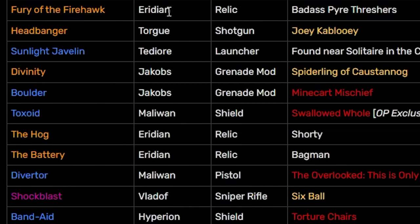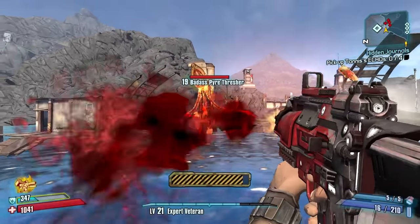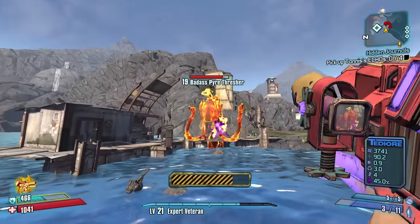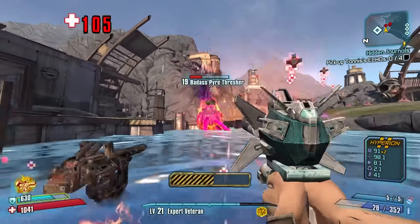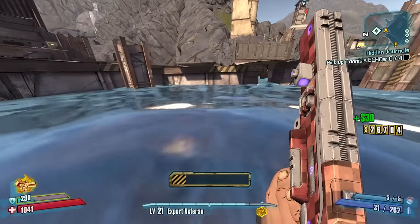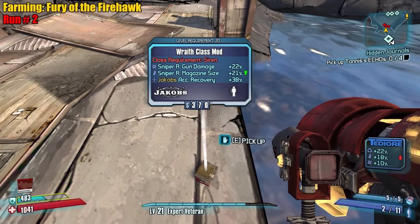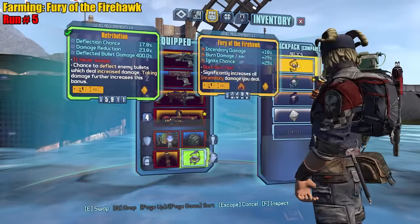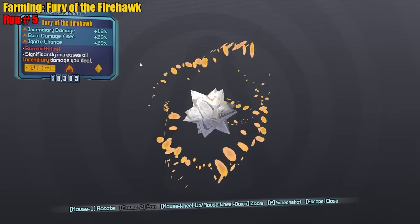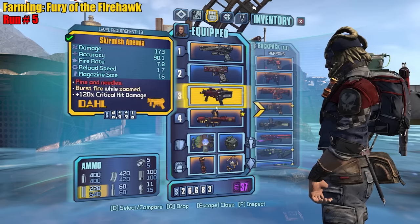The Fury of the Firehawk - it's a relic from the Pyre Thresher. We might be spawn locked. There he is - drop the thing, you won't. Launcher is not the strongest but it heals, which is cool. We did not get it. For Maya we have the Rape - a sniper con for Jacobs. Oh that's cool, brand new! He dropped it. Fury of the Firehawk - fire damage, burn damage, ignite chance. Red text: 'Burn with fire.' It's a fire relic which synergizes perfectly with all the Bloody Harvest stuff.